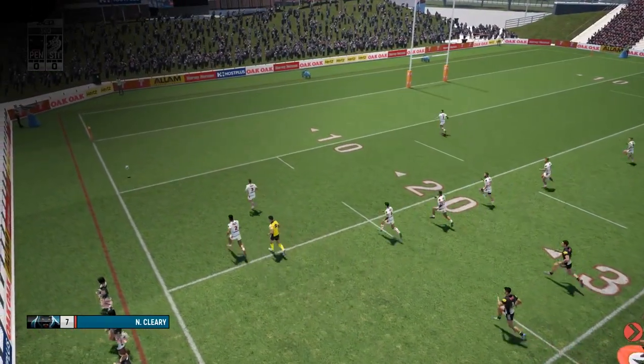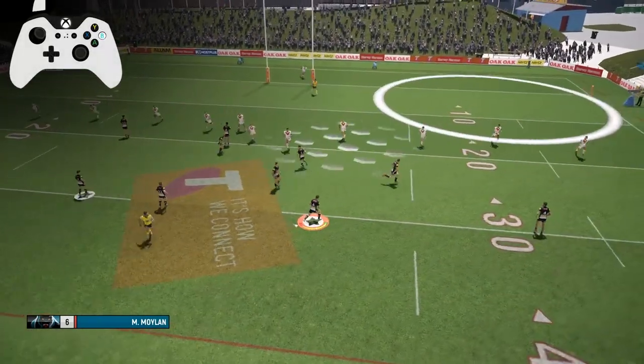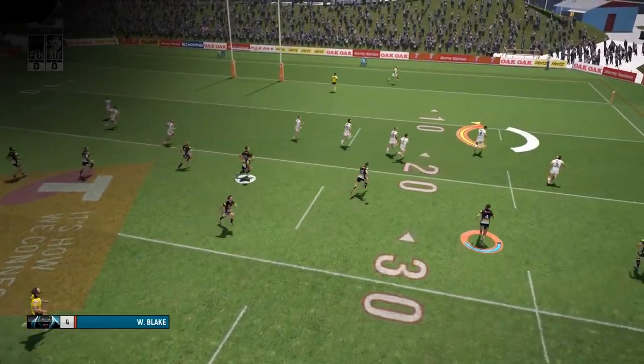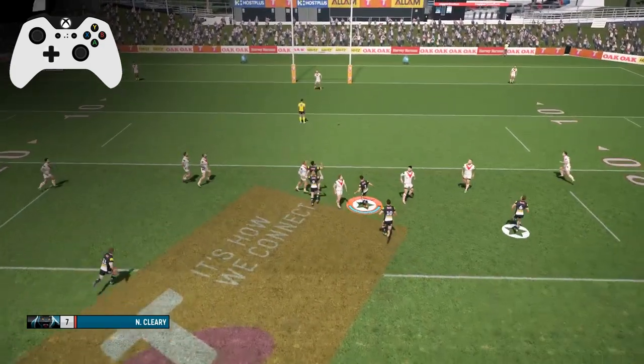Holding the desired kick button will increase the accuracy of your kick. The closer to green the more accurate your kick will be. For a quicker kick simply tap the desired kick button. This kick will be less accurate but is useful in pressure situations.